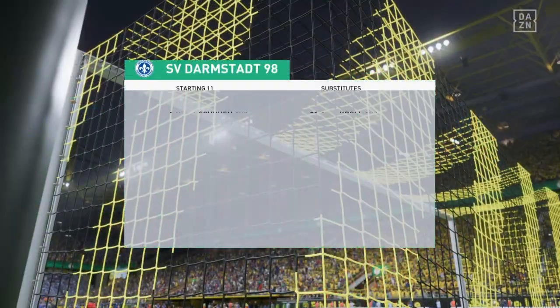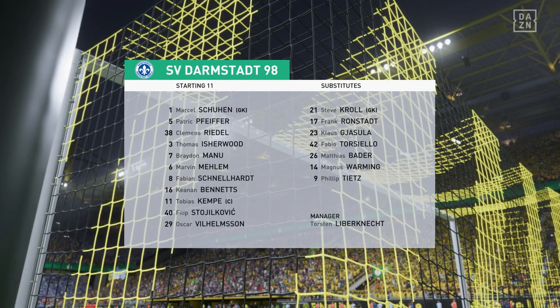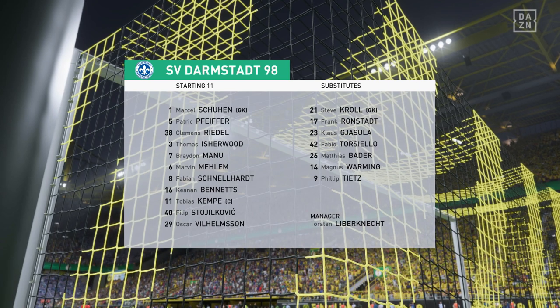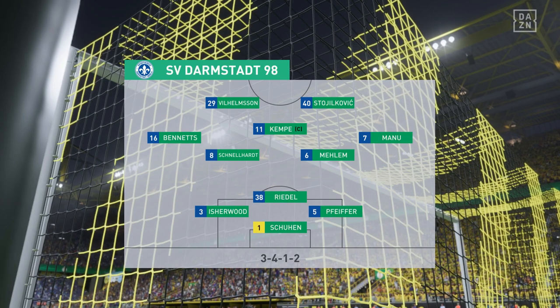And introducing the visitors' line-up today. A 3-5-2 is a great system if you can get control of the midfield, because your wing-backs can then play higher up the pitch and the front two can combine as a pair. But they need to dominate that central area.